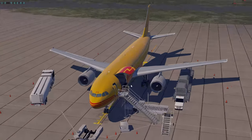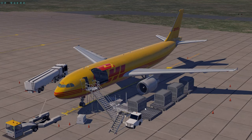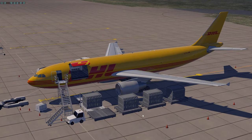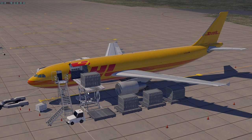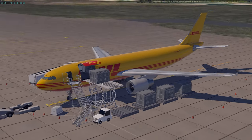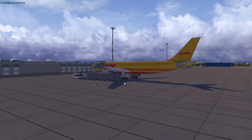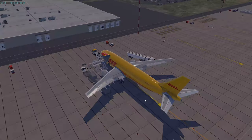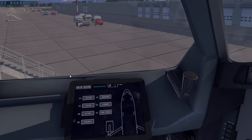A nice feature of the ToLiss build: connecting ground services automatically opens the relevant doors. The cargo door closes automatically once the loading animation completes. It's a great start overall, though I wish the loader cart animation drove forward properly and that real-time loading were implemented in the future.